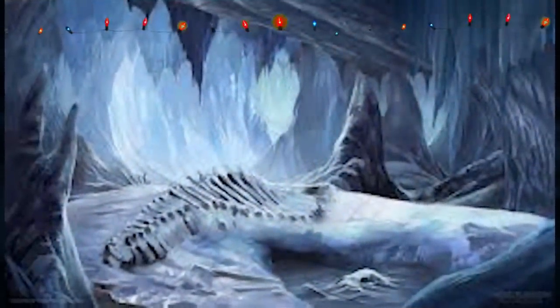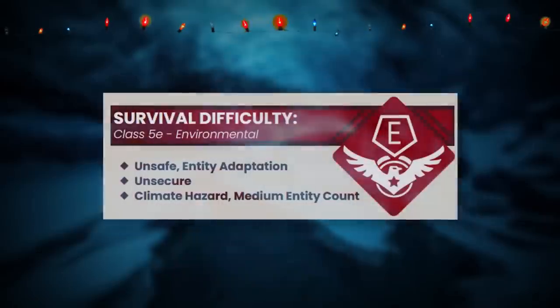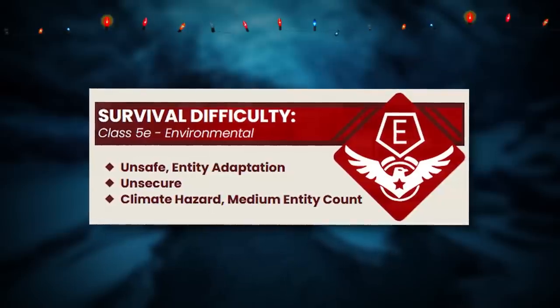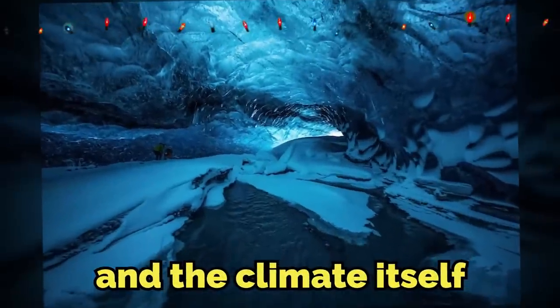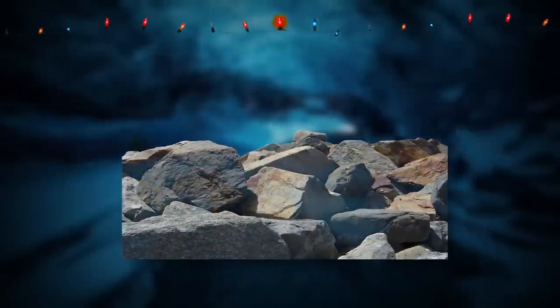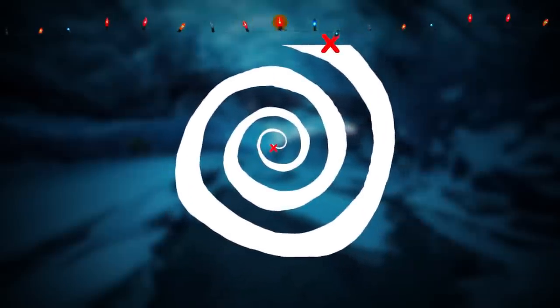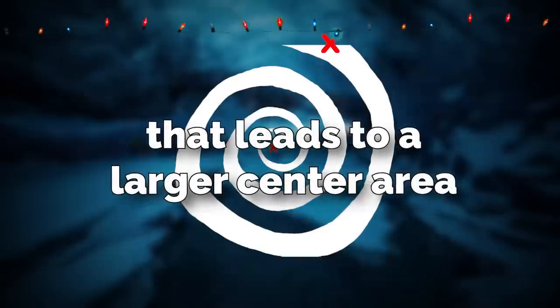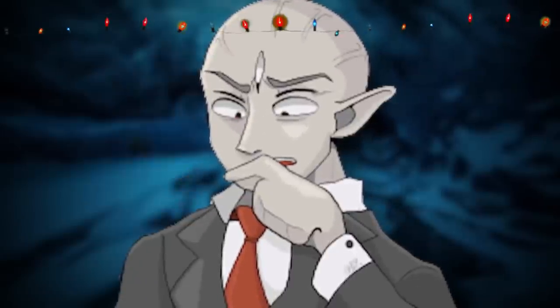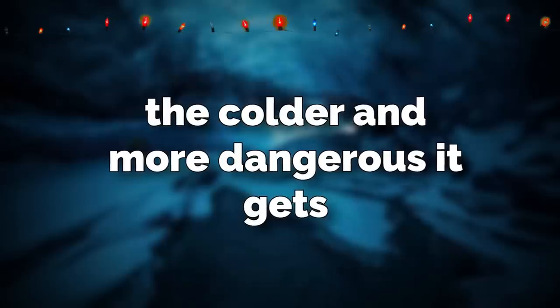Backrooms level 56 is very dangerous. It's classified as a class 5e difficulty, which means that it's unsafe and unsecure, and the climate itself is very dangerous. The level is made up of a cave system made up of rocks and ice. The cave layout is kind of a circle swirl type shape that leads to a larger center area. It's a pretty simple concept — the closer you get to this center area, the colder and more dangerous it gets.